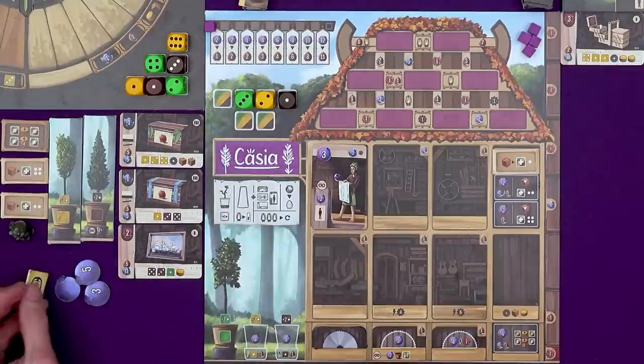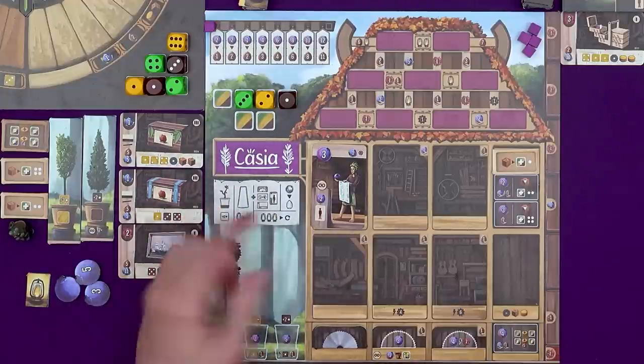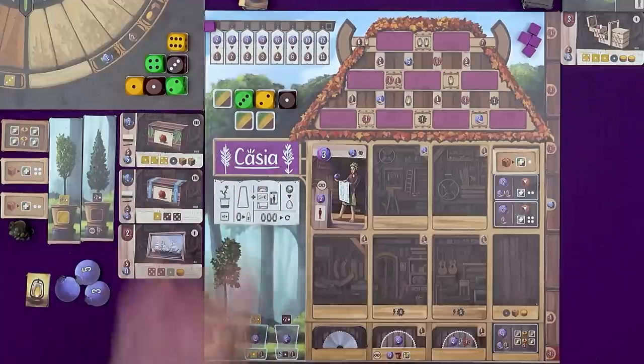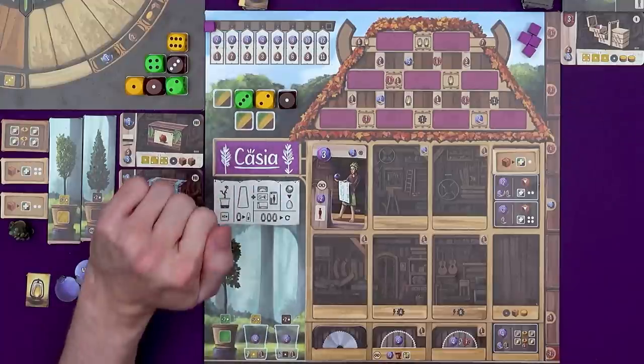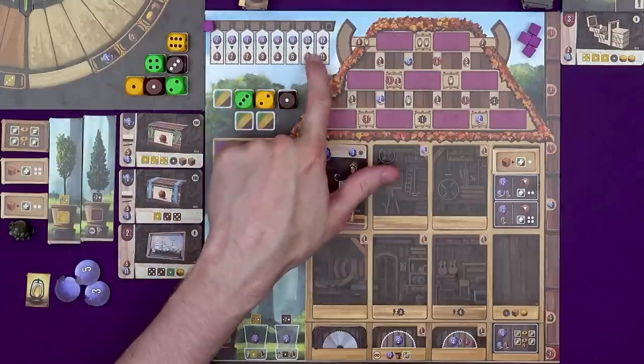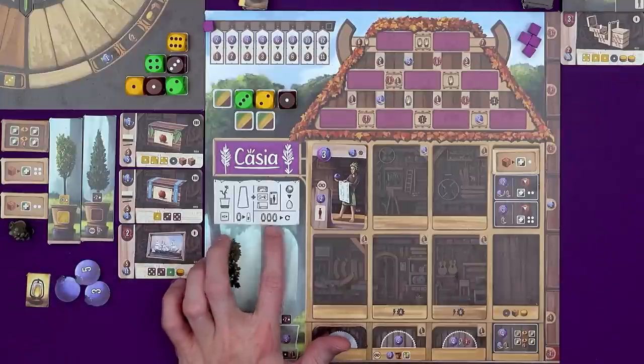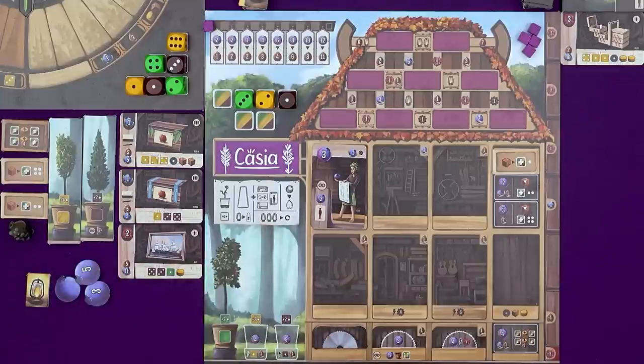You can spend a lantern — you do start the game with one — to ignore the action that you picked and pick a different one; you wouldn't normally do that, but there are cases where you might have to. You can do any number of free actions. At the end of your turn, you can spend blueberries — money — to earn hazelnut points by moving along this marketing track. The later steps can get expensive, but could be really lucrative in terms of the points that you'll get. There is also the option of spending three lantern tokens to take a bonus action.